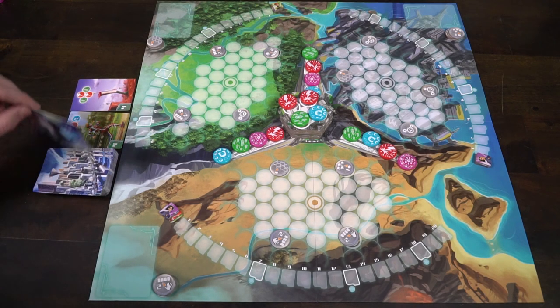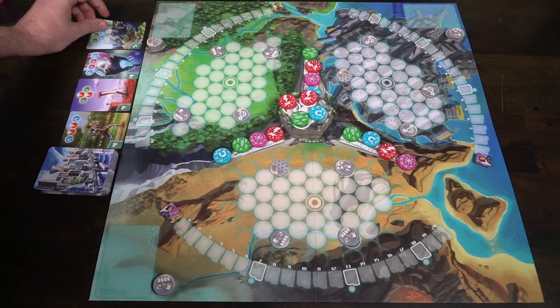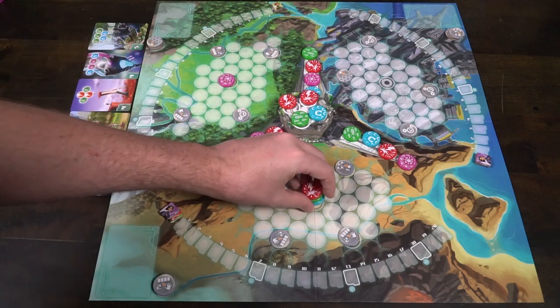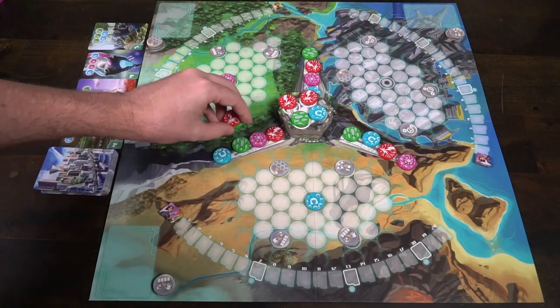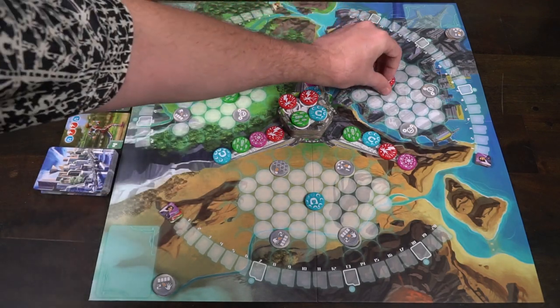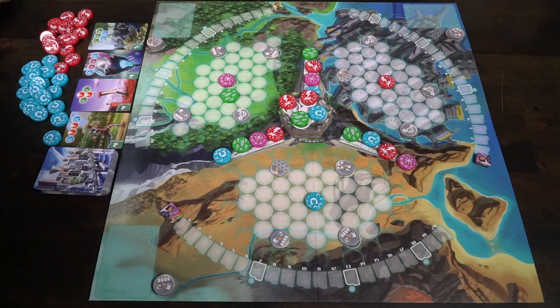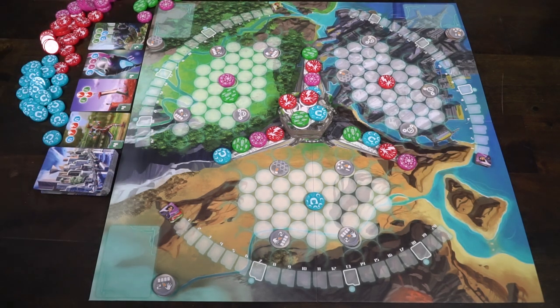Make sure you have a deck of cards shuffled and deal out four in a line, which is what will allow players to get new objective cards. Set aside the victory point tracker for the end of the game. Place each player's scoring point tracker just before the one on each of the three different tracks, and you're ready to play Neotopia.